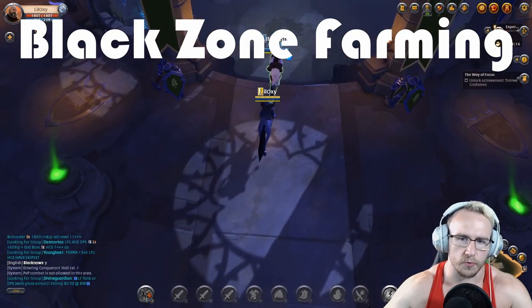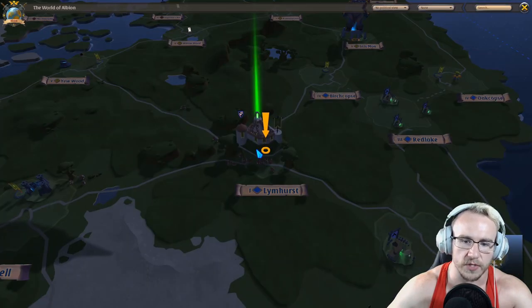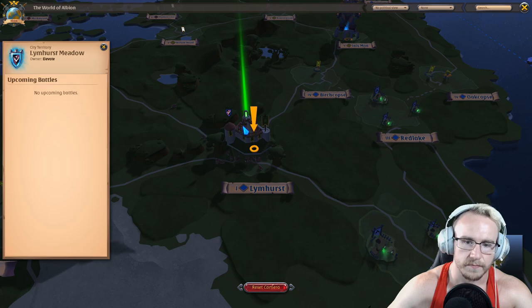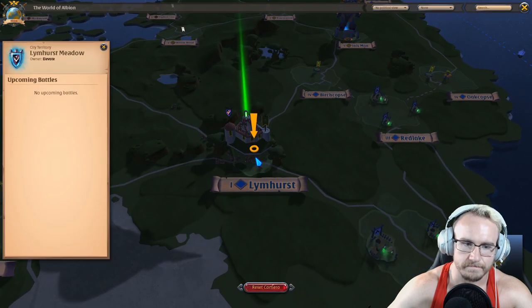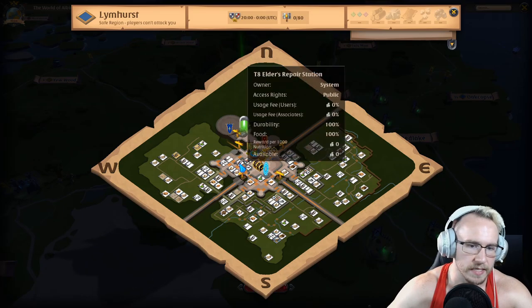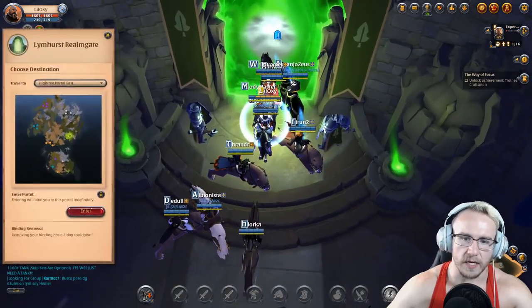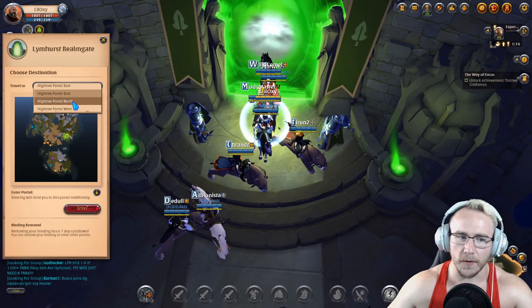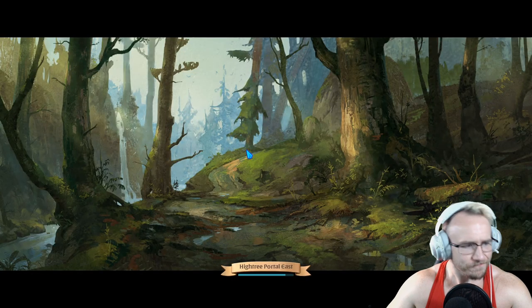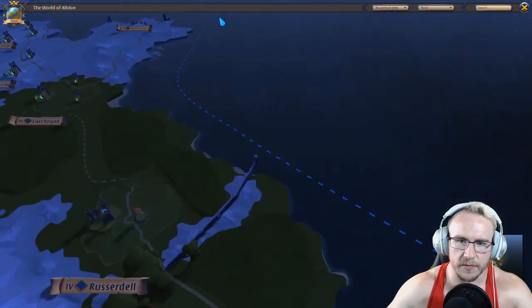Let's talk through getting to a black zone dungeon. If you don't know how, first you go into Limhurst, click on it, and you get to this zone here. Then you want to pick which portal you want to go to — it really doesn't matter for our purpose — so we'll stick with the east portal. Now we're in the black zone.